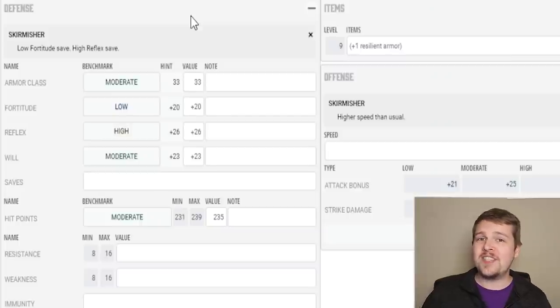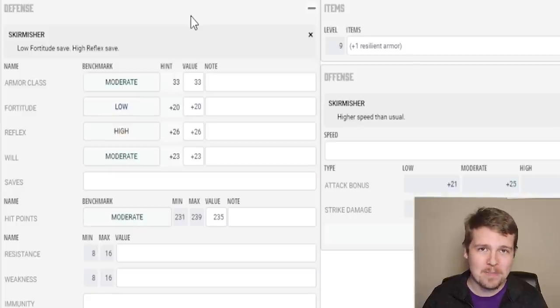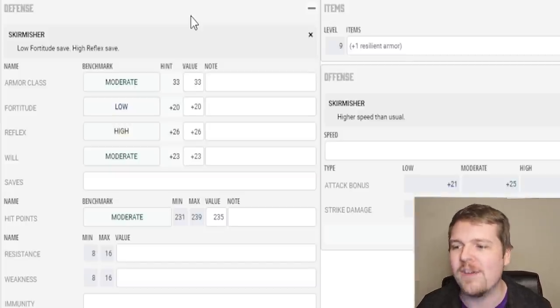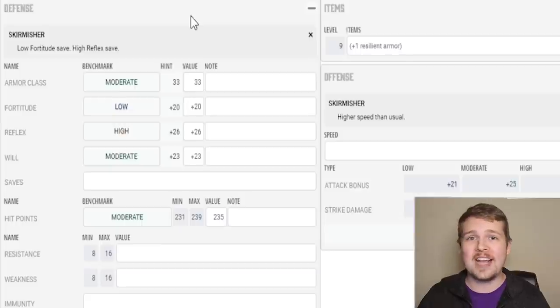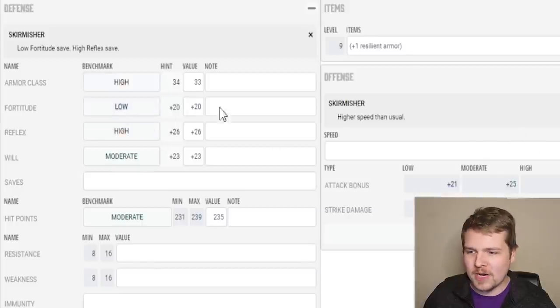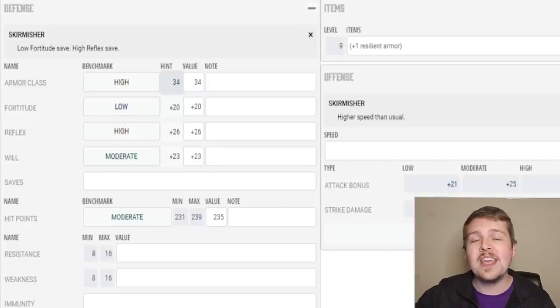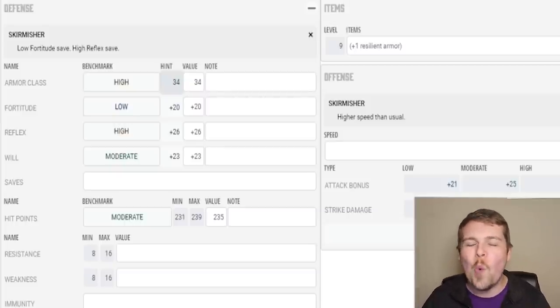Now moving on to the defenses, we are going to have to play with these a little bit more, especially to line up with our ability modifiers. Starting off with armor class — we know this thing is incredibly dexterous, which means it can duck, it can weave, and it can dodge out of the way of attacks. It's also level 13, so this is going to be up there. I think this thing will be relying on its high dexterity-based armor class to avoid getting hit, and when it does get hit, it's a big deal. So I'm actually going to give this thing a high armor class of 34. You don't want to hit this thing, but you'll also have to remember — this thing is not very fortitude heavy. If you've got spellcasters who are good at targeting fortitude saves, taking advantage of its plus 20 fortitude is going to be a lot easier than trying to hit its 34 armor class or its 26 reflex save. Especially reflex saves — you don't want to try to touch this thing.